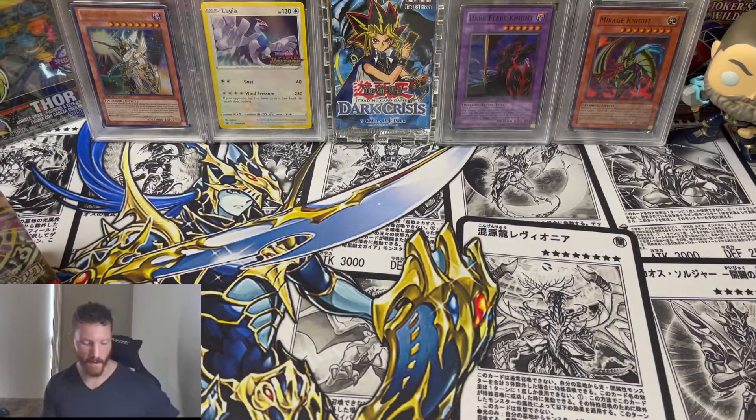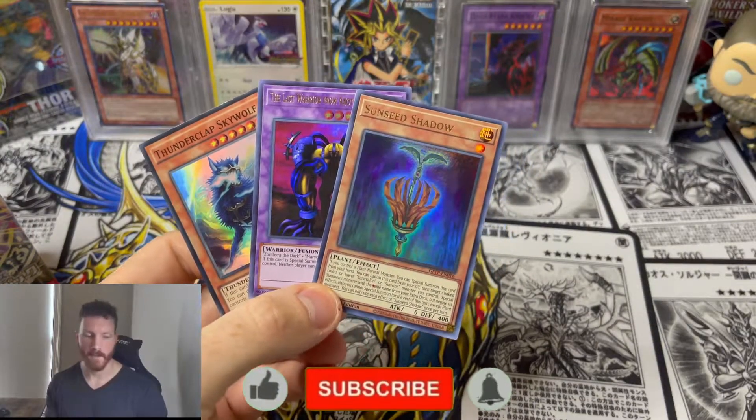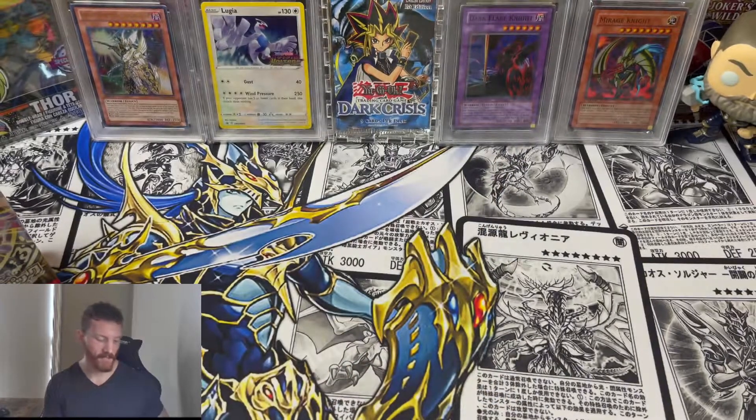Before we crack in, we do have the giveaway. We've got these three cards here. All you guys have to do is like and comment your favorite pull from today — hopefully it's that Dark Magician Girl, I'm praying — and of course be a subscriber. Really appreciate the support guys, let's get cracking!